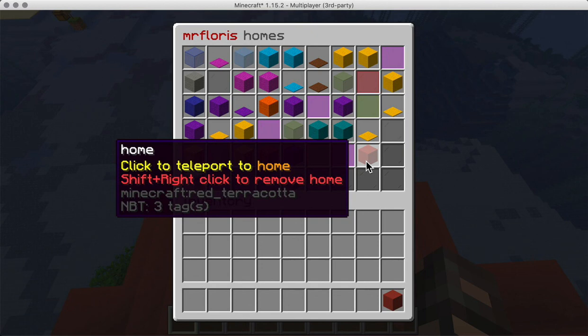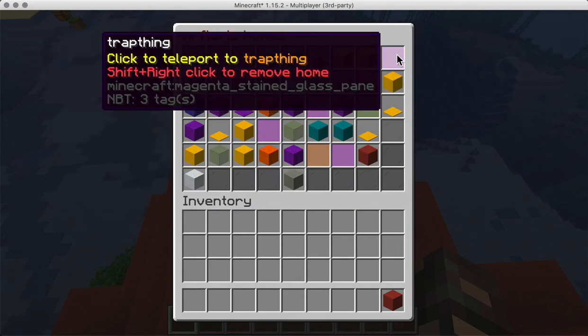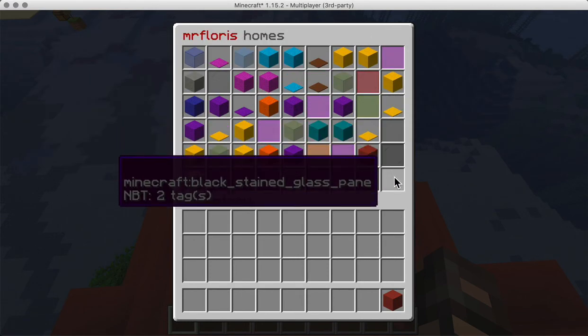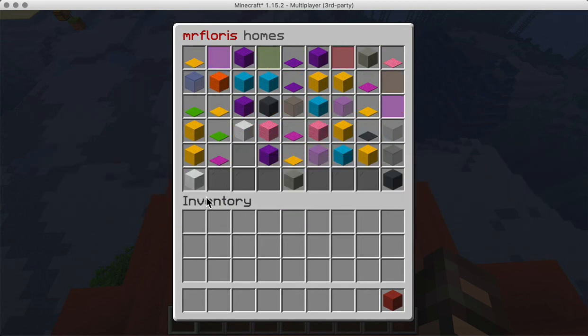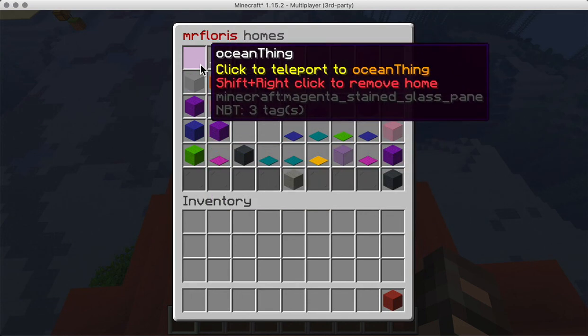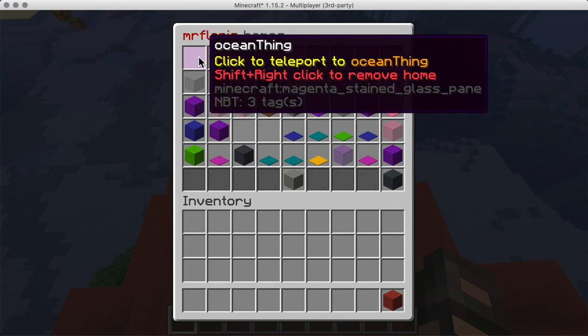Another update with today's update is that you can actually tell it where to go. The inventory has a bunch of slots, each with their own number, so what you can do is give it a number. For example, if I want it all the way at the top where there is an ocean thing, I can actually tell my home when I set it to go to that slot.